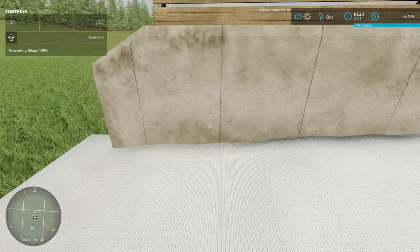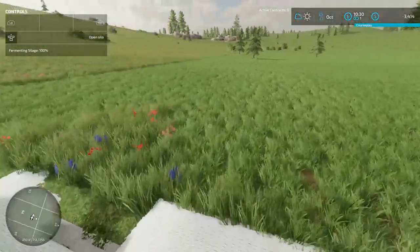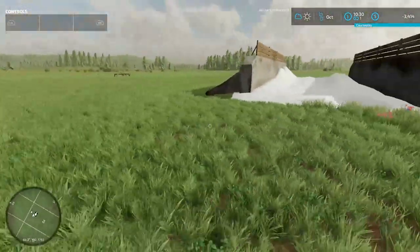I think what we're going to do is sell what we currently have, so that way we're moving up in the world here. Open the silos — we don't have any way to get this mill piece out unless we move it, and we'll see how it goes.